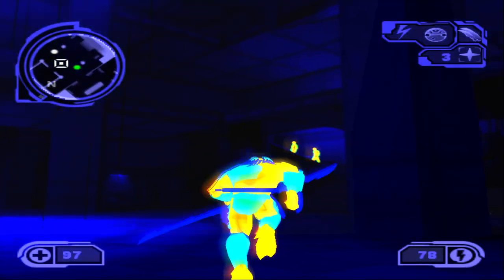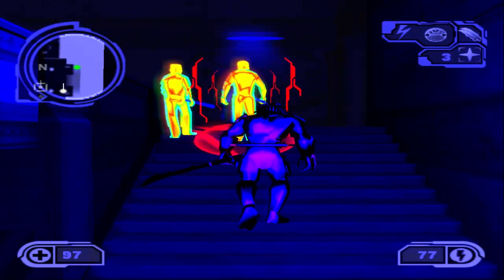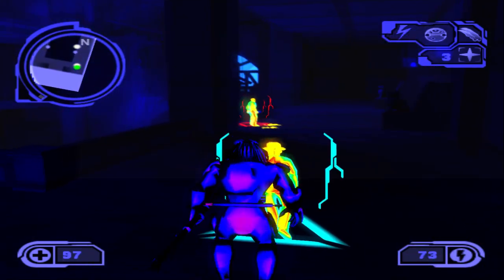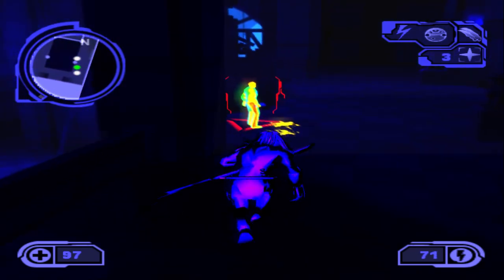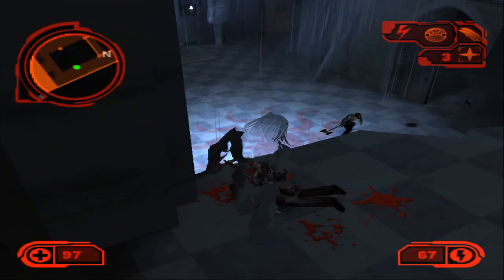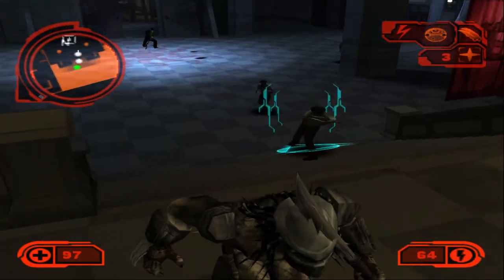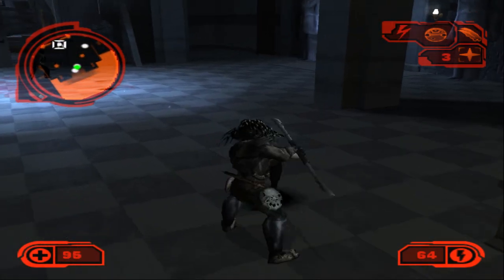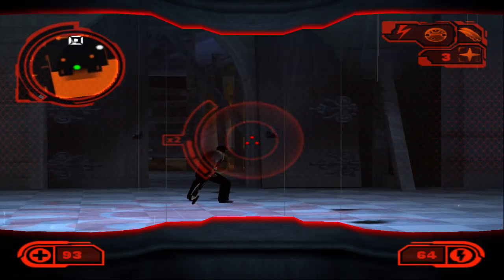Bruno Borgia is once again holding his ground underneath the rain area. First, let's get rid of the few enemies walking around. The enemies will eventually keep respawning infinitely, so the point here is to get rid of Bruno Borgia as soon as you can. We'll do a stealth kill on this one — nice. Bruno is holding his ground down there and enemies are starting to respawn through that open doorway. We'll remove our invisibility and make ourselves known, take out these few enemies. We've got to get Bruno's attention.